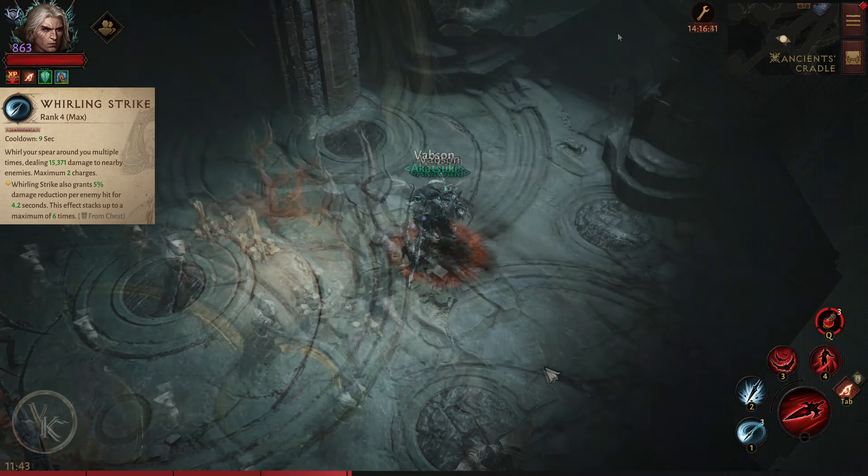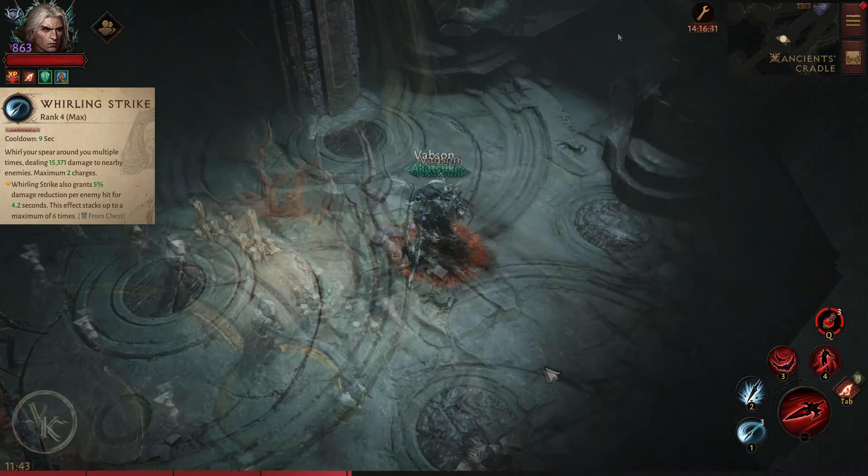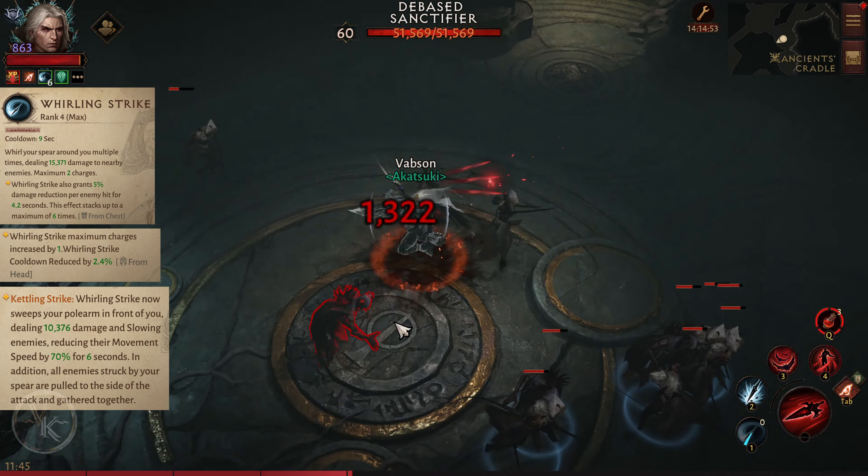Whirling Strike. Whirl your spear around you multiple times, dealing 15,000 to 100 damage to nearby enemies. It has a maximum of 2 charges. From the chest essence, Whirling Strike also grants 5% damage reduction per enemy hit for 4 seconds, stacking up to a maximum of 6 times. From the head essence, we are able to block enemy projectiles or gain an additional 1 stack.